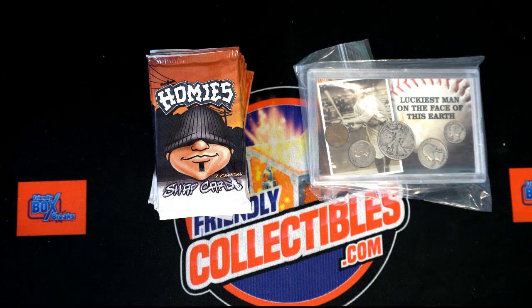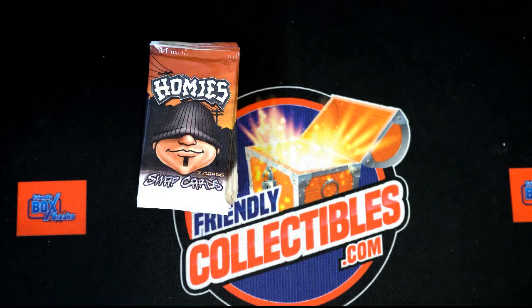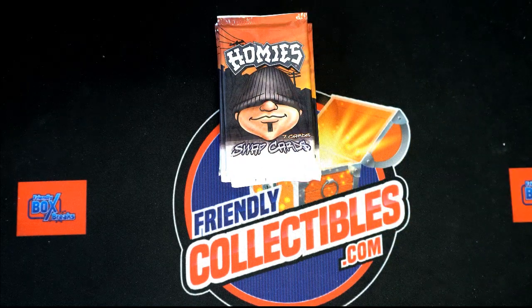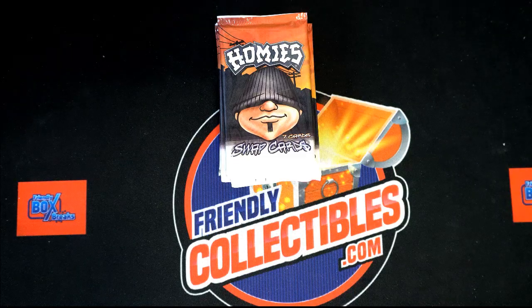Let's see what happens in this Lou Gehrig tribute box break. You can see the hit - good luck everybody winning this item with the five coins and the commemorative set. So let's see what we got, who's gonna get what. Pack one is on top and pack ten is on the bottom. We're gonna randomly see who gets which packs. This one here is battle 216.